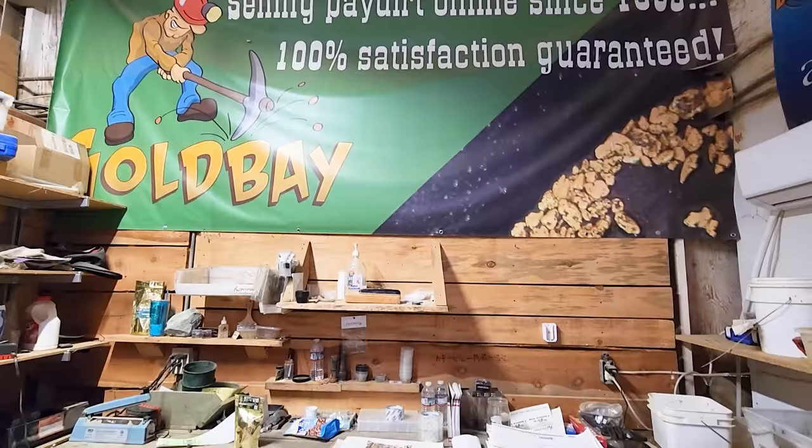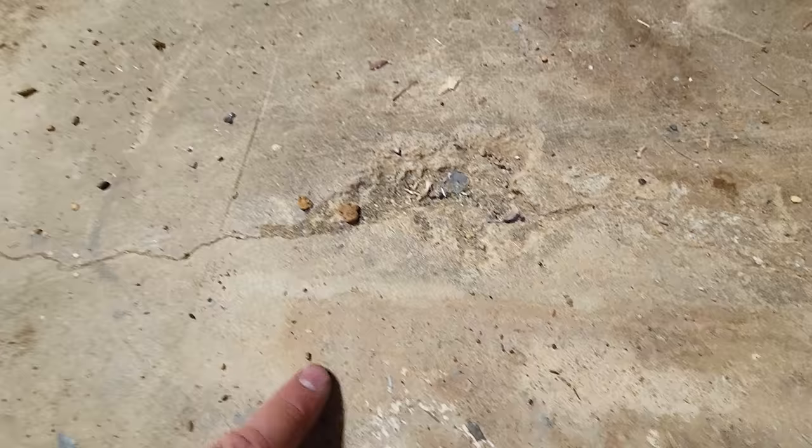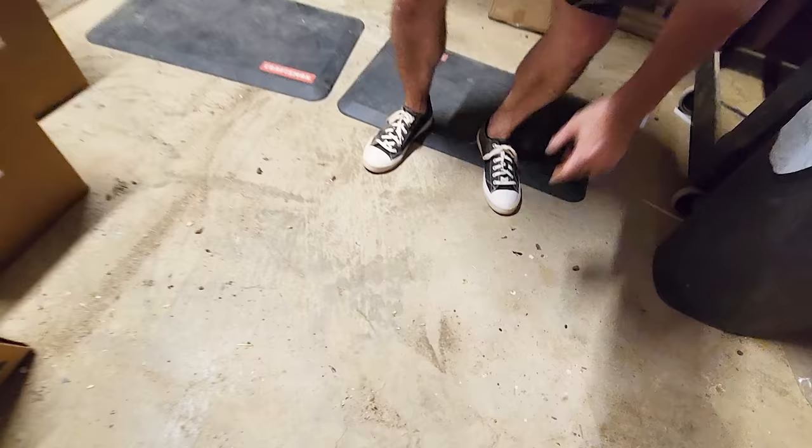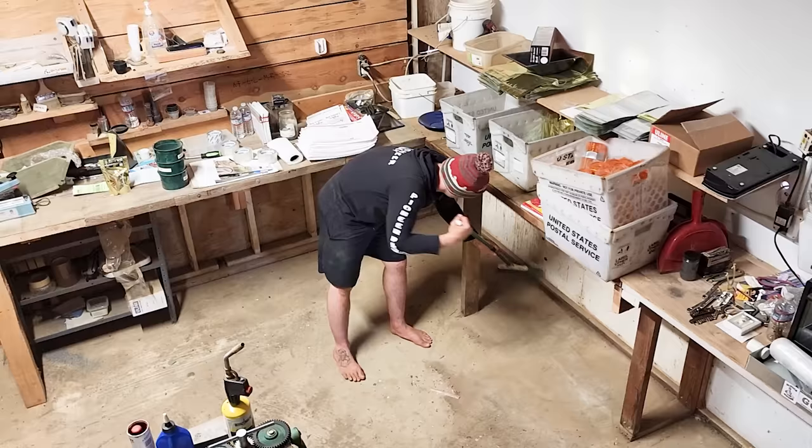So we're here in the shop, Gold Bay shop. This is where we handle most of the paydirt. We keep dropping gold on the floor. I told everyone not to touch the floor. There's a little flake here, there's a picker right there. There's gold pretty much everywhere on this floor. I'm gonna go get the vacuum and the broom and we're gonna get busy. The first thing we're gonna do is remove most of the stuff so I can come in with a broom and sweep everything into a pile.